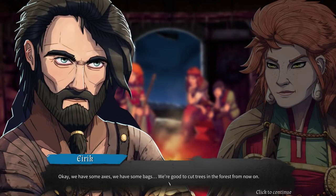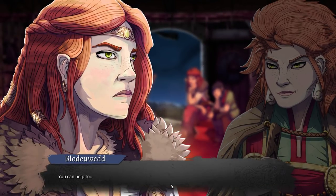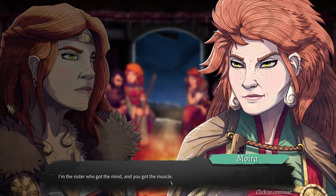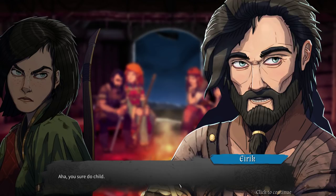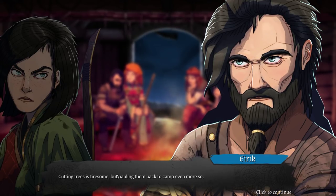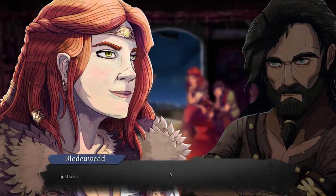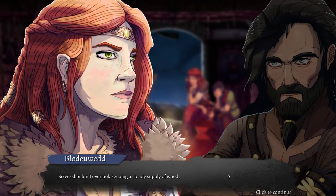We have some axes, we have some bags — we're good to cut trees in the forest from now on. I'll let you take care of that, I don't have the muscle for it. You can help too, Mora — you must strengthen your body, you're too weak. These conversations aren't going the best. I'm the sister who got the mind, you got the muscle. And I got both! At least we got some good stuff from our daughter. Cutting trees is tiresome but hauling them back to camp is even more so. Wood is our main resource in crafting and keeping our fire, so we shouldn't overlook keeping a steady supply.